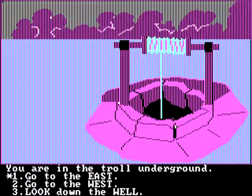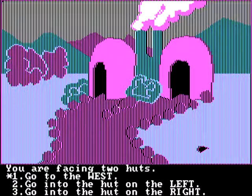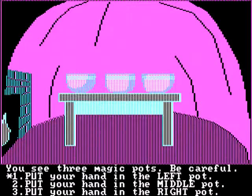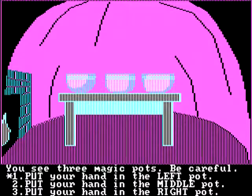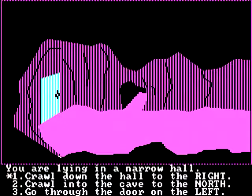You are in trouble underground. What? Go to the east, go to the west. Look down the well. What's down the well? Oh fuck, I didn't want to do that. You're facing two huts. This doesn't make any sense. Go into the west, go into the hut on the left or right. Let's go to the right one. You see three magic pots. Be careful! Put your hand in the left pot. Put your hand in the middle pot. Put your hand in the right pot. Why would I want to put my hand in any pot? Let's try the middle one. What? I'm back outside again. I'm going back to those damn pots.